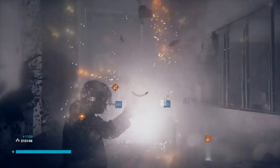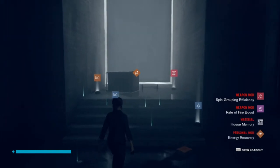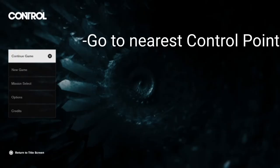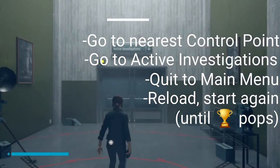There we go — bye-bye, demon vending machine. My trophy dropped here, I'll show you in a second. It's important that once you get one to spawn, or if you come up empty-handed at the end of the run, just go to the nearest control point, fast travel to Active Investigations, quit to the menu, and then reload your save to start the run again.